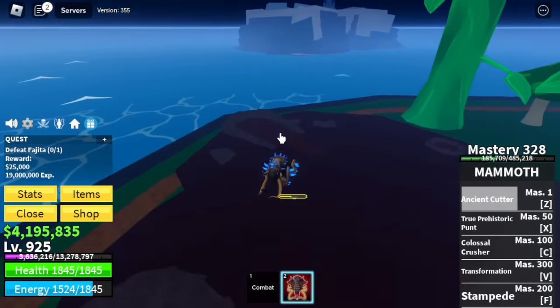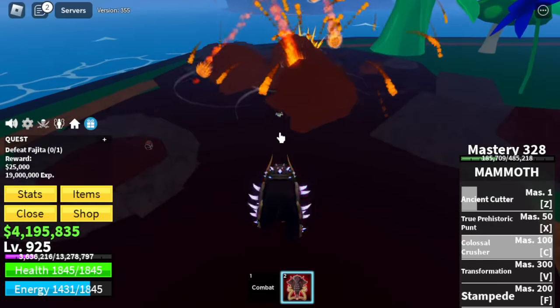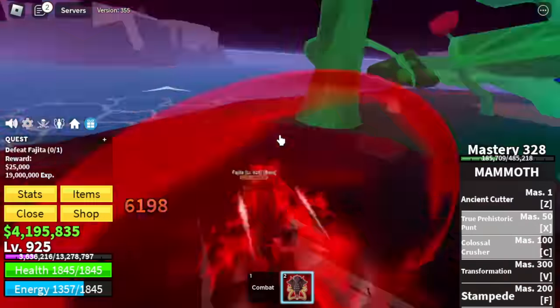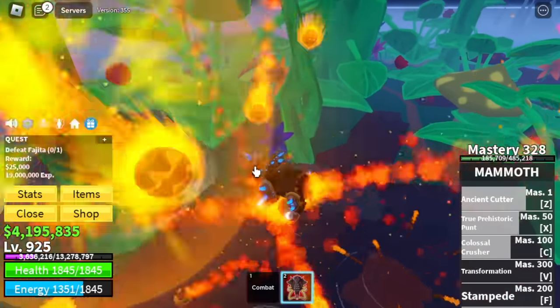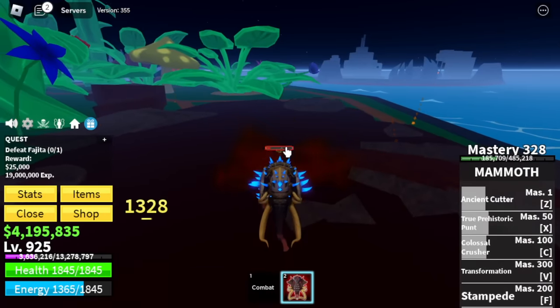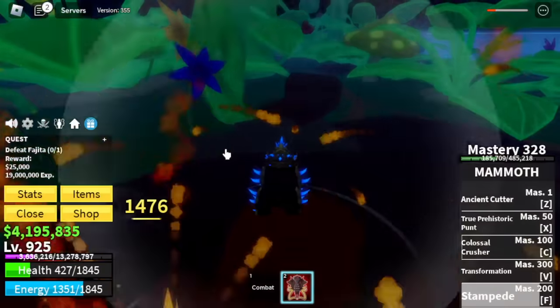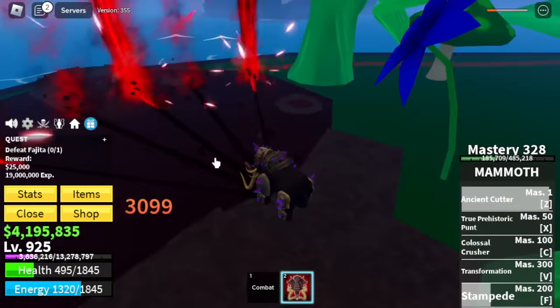You can also dodge the meteors by jumping. I'm going to show it to you — no damage, just jumping really high. Maybe the impact of the meteors will just cause the damage. I tried it and we got damage — but we didn't jump on that instance.